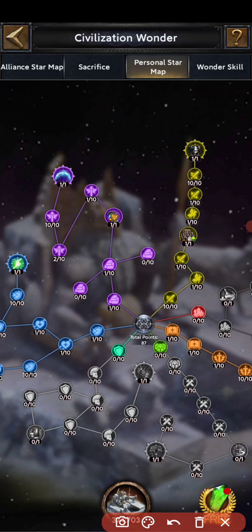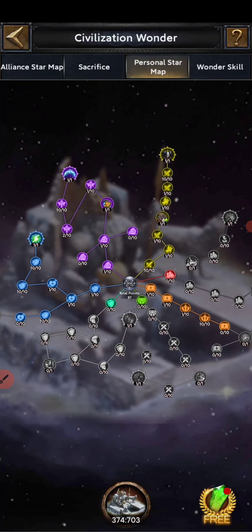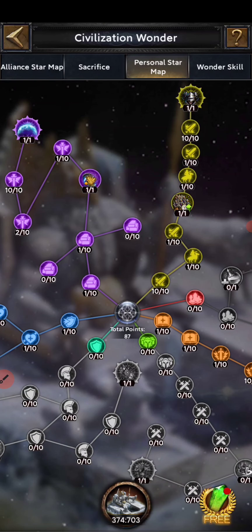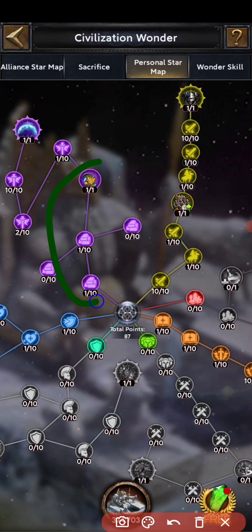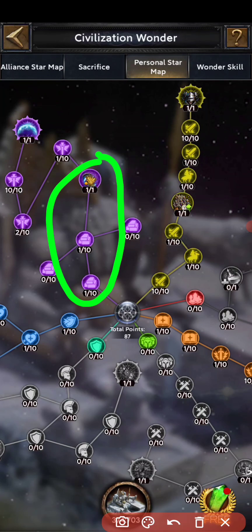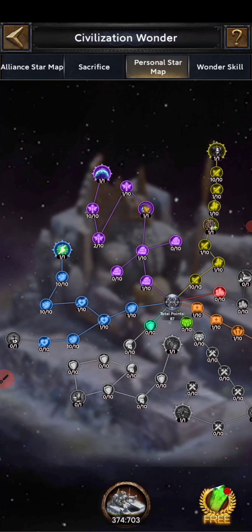Now we move to the main castle. My current wonder map is set for offensive purpose — specifically infantry and cavalry offensive. To put points for cavalry and infantry offense, first put points in the sections that will ask for star souls. As you can see, there are two skills that ask for star souls, so first complete those by putting one point in each section, then one point in this section. That ends the star soul requirement.